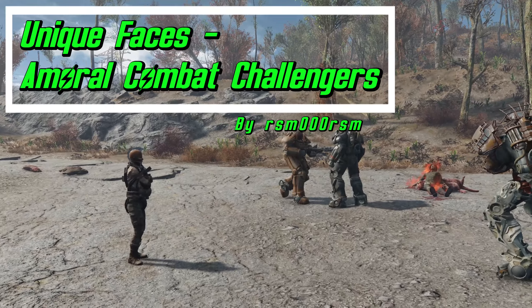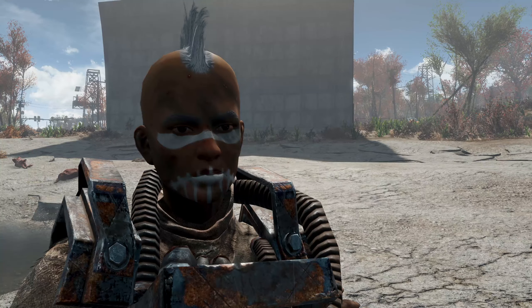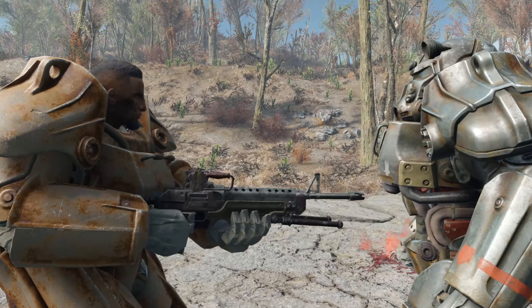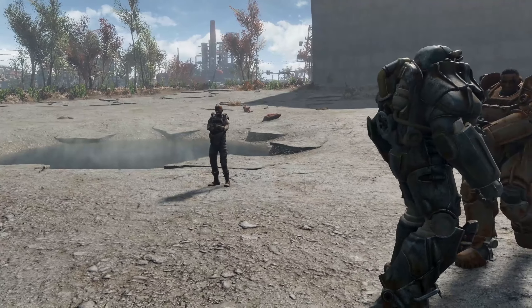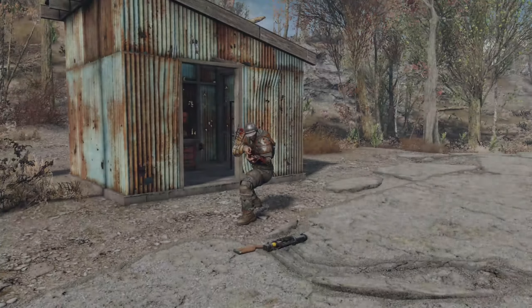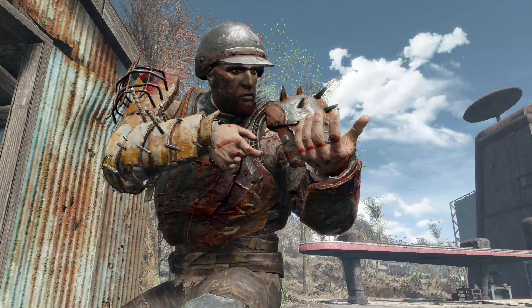Next up is Unique Faces: Amoral Combat Challengers. If you become the overboss and keep the gauntlet open, you eventually get challenges, and the five unique people who challenge you have had their faces redone. Characters include Sabine, Commander Bear, Sabo — a gunner-type character — a male and female version of the Rogue Knight with unique faces for each, and Retch the raider. Interestingly, the face originally designed for Ivy was repurposed for one of these challengers. Adding unique faces makes them feel special since they previously drew on generic faces.